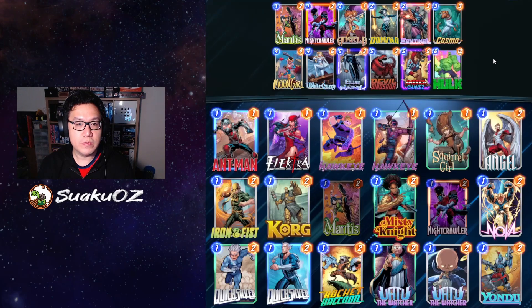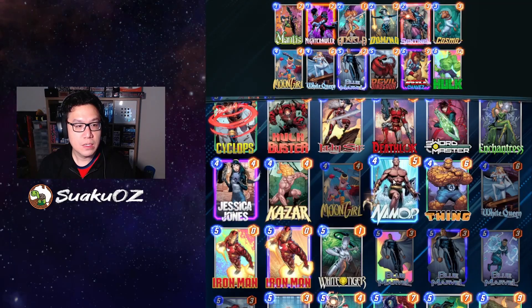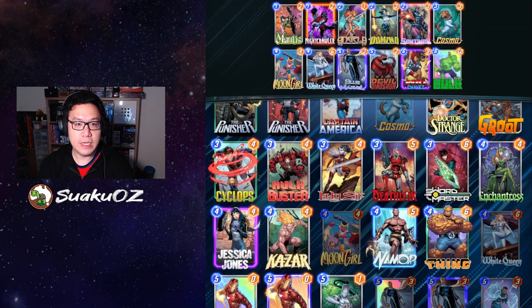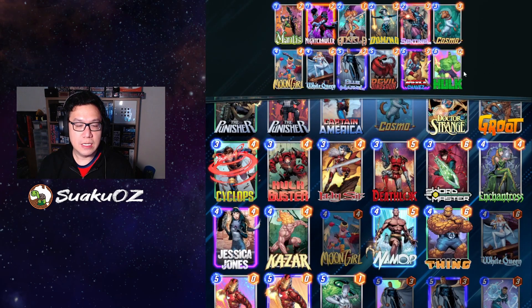Sentinel obviously replaces itself with another Sentinel. Cosmos is an interesting one — it's here to act as anti-Enchantress tech. Enchantress is a four energy card that basically cancels all ongoing effects. If your opponent plays Enchantress before you play your Devil Dino, the big dino isn't affected. But if you've already played Devil Dinosaur and your opponent follows up with Enchantress on the next turn, it shuts down the dinosaur's power and it just becomes a baby dinosaur. Three power on five energy — that's not going to get you anywhere.